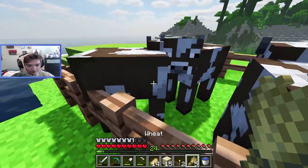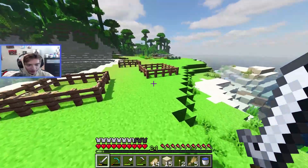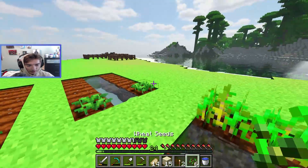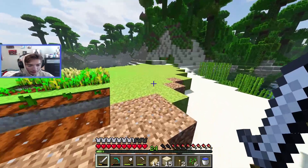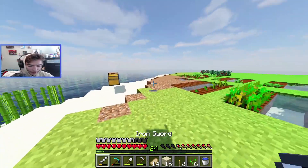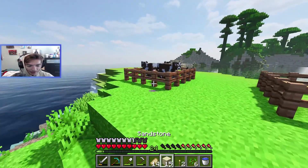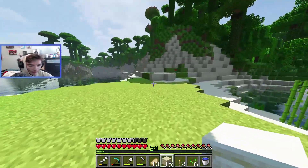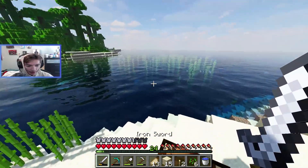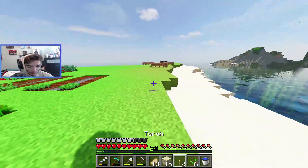I still need a name tag. I'm not sure what we're doing — I don't think I have any plans, which is not good. I think I've decided what we're finally going to do this episode: we're gonna build the aquarium. This is the special project I was talking about. I'm excited for it, but we actually won't be able to finish it today because I don't have a name tag, so there's one mob we won't be able to get in the aquarium.